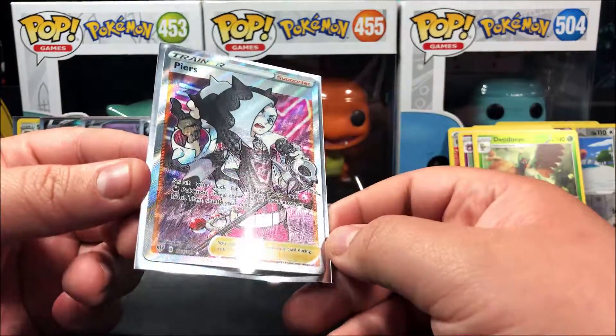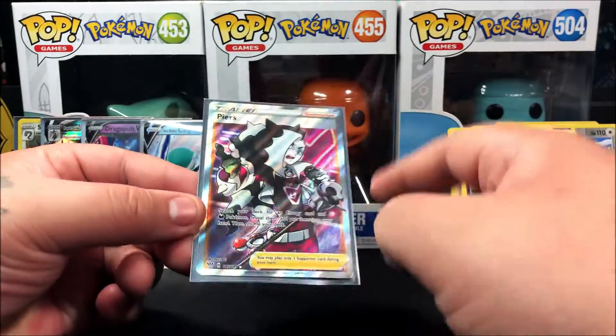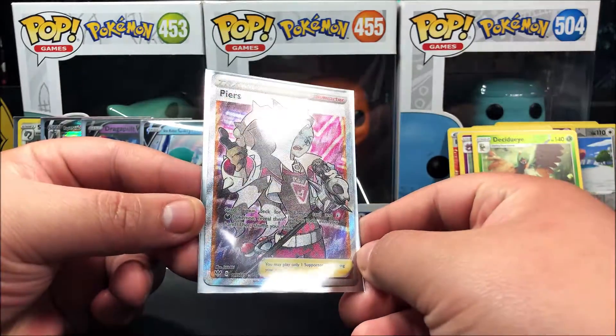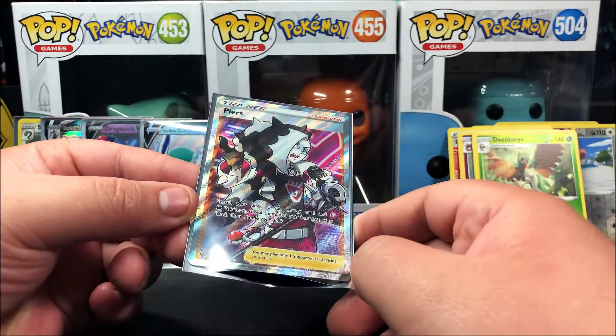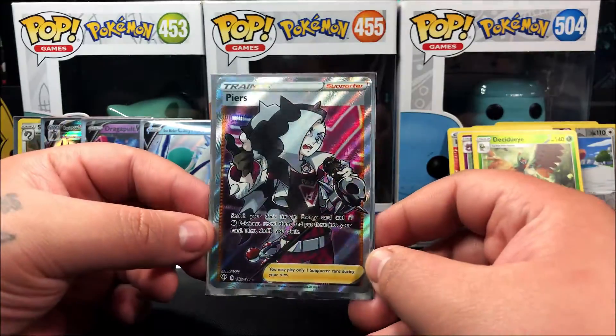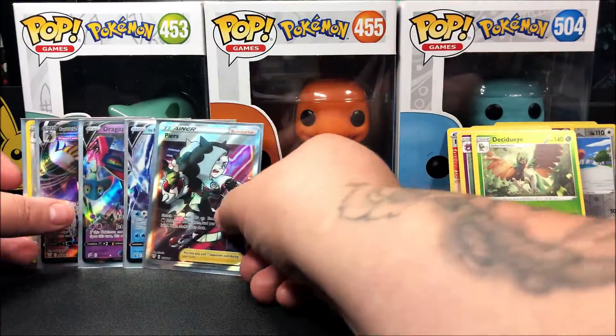Something I just noticed is that the card has these little thunderbolt designs in the art — you can see them down at the bottom. That's actually pretty cool — I didn't realize that until now.